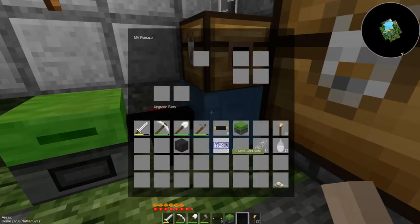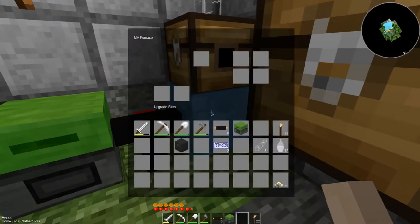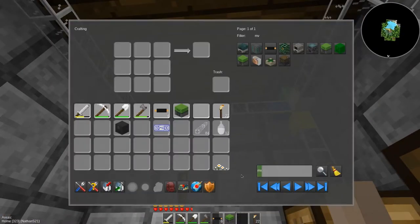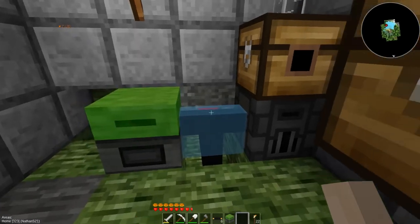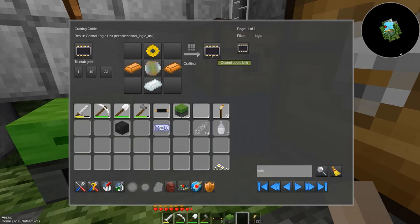I think it should be okay. So I can grind and I can furnace things. Soon I can get this stuff automated, but first, in order to automate anything you need a logic control unit — I mean, a control logic unit. A CLU. You put those into an upgrade slot. I believe the other upgrade slot you can put a battery in, and it makes the machine use less power, I think.